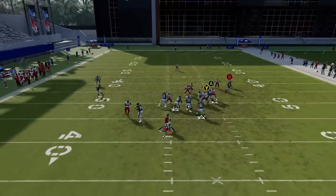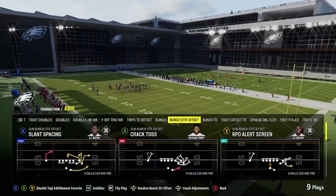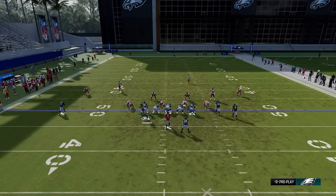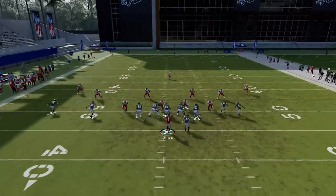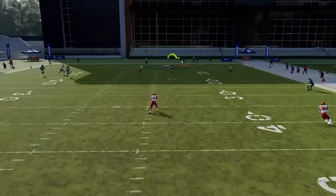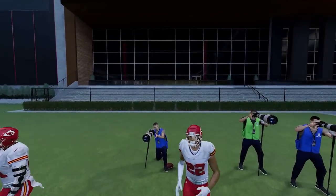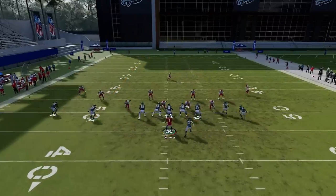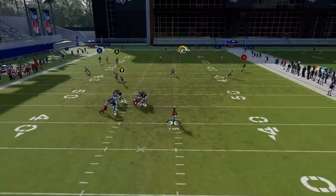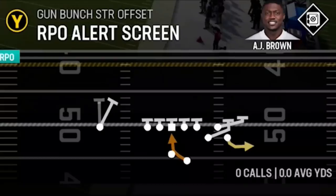Against Cover 1 Man, you don't really have to do anything — get outside of that and streak one more time to pull that safety back. This play also has success against Cover 3 Sky. Run from a hash mark to the open side, put the RB route on a fade, put the other two receivers on a streak, motion the tight end across, and once this cornerback reacts to that corner route and spreads them apart, bullet pass away from the safety for a very easy one-play touchdown at the seam.